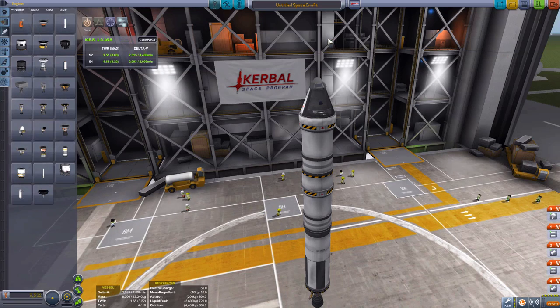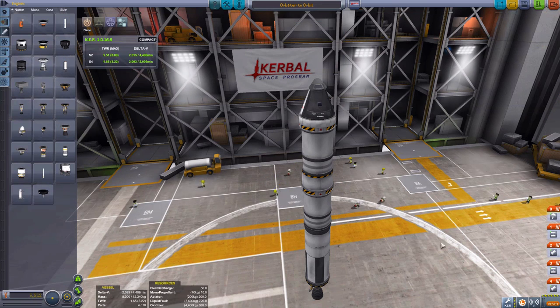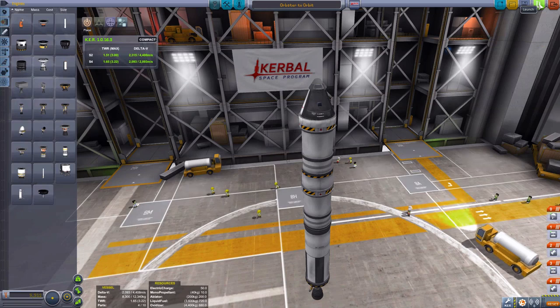Now that we've sorted our rocket, let's go name it. I'm going to call this 'Orbiter to Orbit' and save. Make sure we've got Jebediah in the cockpit — because he's the pilot, very important. Or you could have Valentina Kerbal, she's also a pilot. But I always love Jeb. So let's go and launch it and I'll see you on the launch pad.